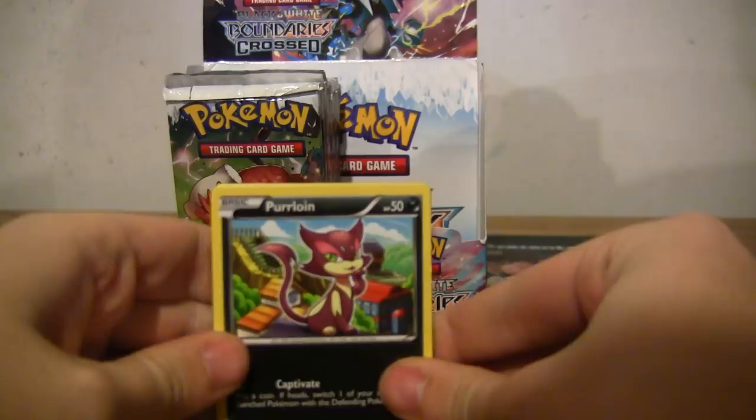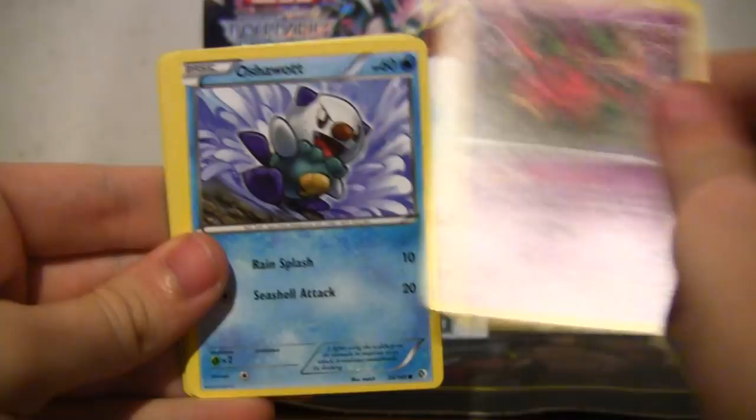Purrloin, then a Pichu, Oshawott, Numble, Meowth, Hugh, Lopunny, Minccino, a reverse Rotom, and Unfezant. That was unpleasant.